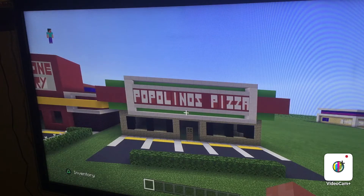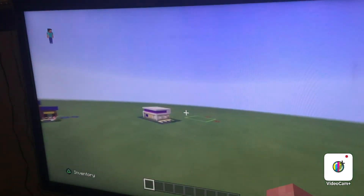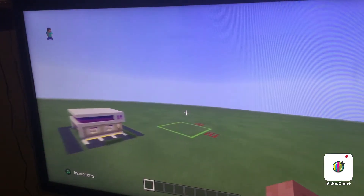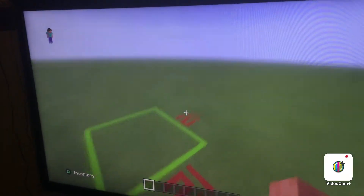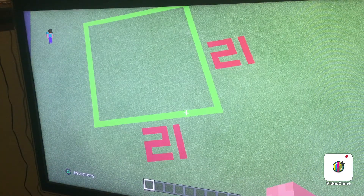Anyways, without any further ado, let's get into the tutorial. If we come over here, to make Popolino's pizza, you're gonna need a 21 by 21 block grid on the ground. Please make sure you do have this, even if you're not making a city — this is not optional. Make the grid.